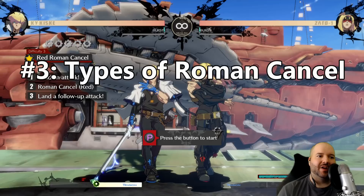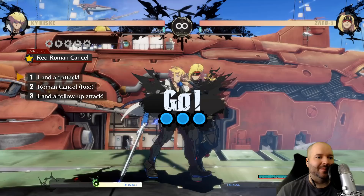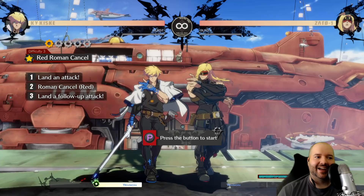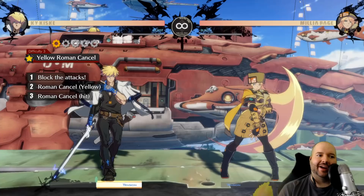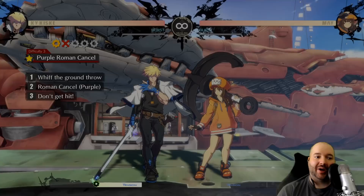Next, the Roman cancel missions are ones you really have to do. Roman cancel is a universal mechanic in Guilty Gear Strive, and there are actually four types: red, yellow, purple, and blue, depending on when you press it. Yellow Roman cancel can be used while you're blocking to get out of the opponent's pressure. Purple Roman cancel lets you cancel the recovery of an attack, so if you do something unsafe you can purple RC and then block.